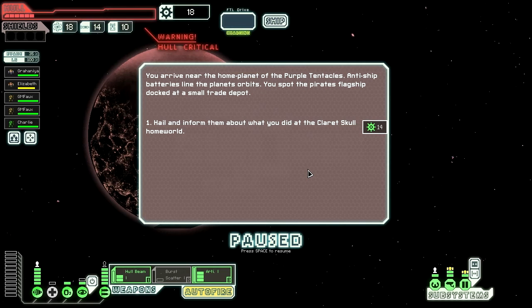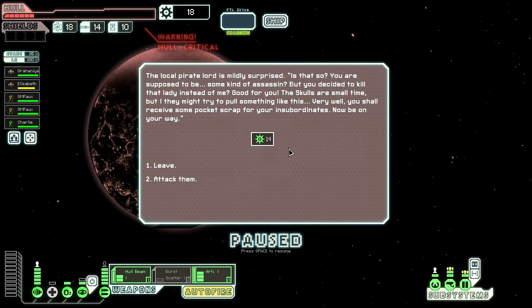You arrive near the home planet of the Purple Tentacles. Anti-ship batteries line up — you spot the pirate's flagship. Hail and inform them about what you did to the Claret Skull homeworld. The pirate lord is mildly surprised. Shall we attack them, audience? Well, we already know what the full conclusion is — I just did a bunch of upgrading. Let's attack them!